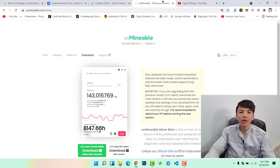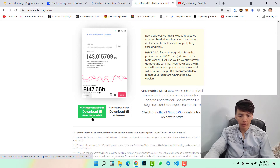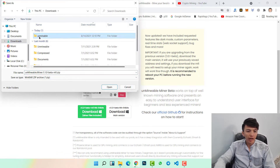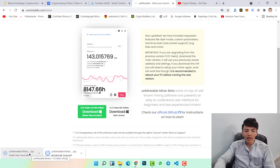The next step is to download Unmineable Miner on your computer. Go to unmineable.com/miner — I will give the link in the description. Once you come to the download section, scroll down and you will see two versions: 'Download Minor Files Included' and 'Download Main Version'. I recommend you download 'Download Minor Files Included'. Right-click on it and click Save Link As, then go to your Downloads folder, open the unmineable folder, and save it there.